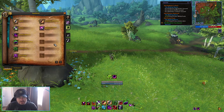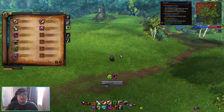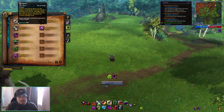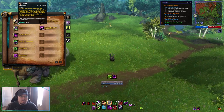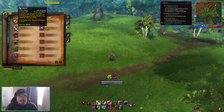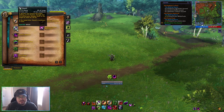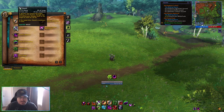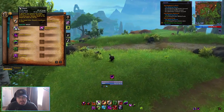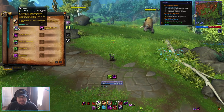Affliction is all about putting a lot of damage over time effects onto the enemy — that's what most of the abilities are. First we have Agony, which deals damage over 18 seconds. The damage starts low and gets higher over the duration, and will sometimes generate a Soul Shard when it deals damage. Next we have Haunt, a 1.3-second cast ability that deals damage over time to the target and increases damage dealt to the target by 10% for 18 seconds. It has a 15-second cooldown, and if the target dies while Haunt is active, the cooldown is reset — though generally by the time we kill something, Haunt's probably going to be off cooldown anyway.